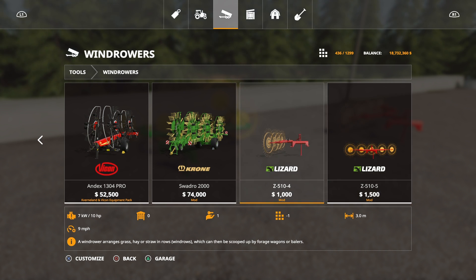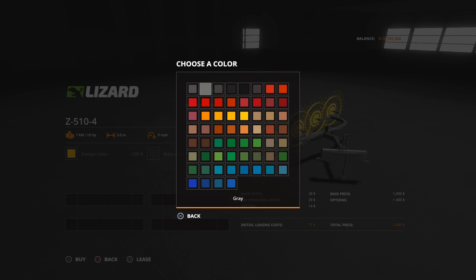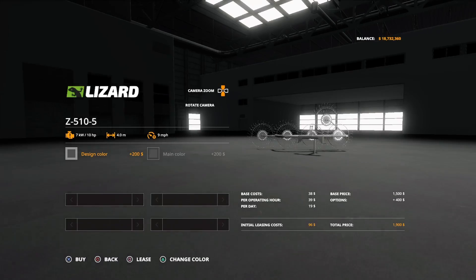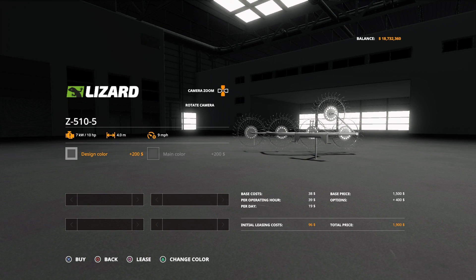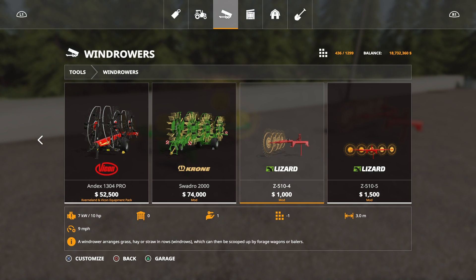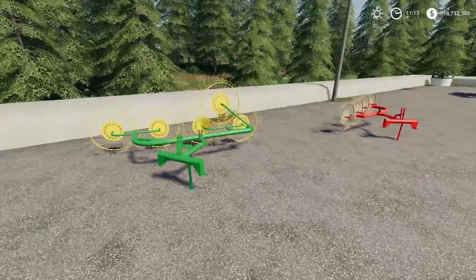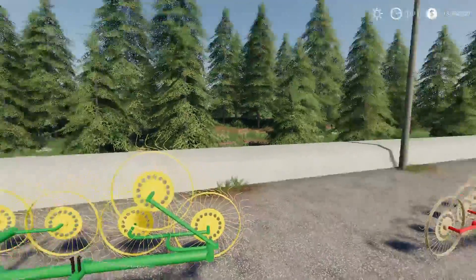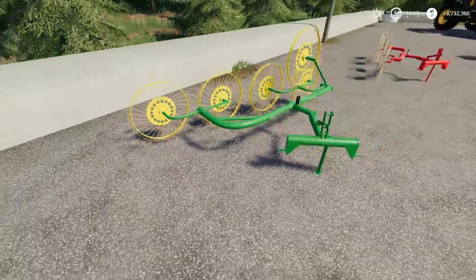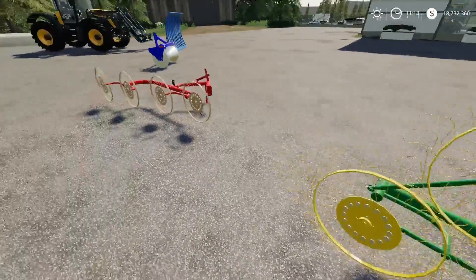Three slots each for the first one. We've got the option to change the design colour to anything on that palette, and the main colour to anything on that palette as well. The four-metre is exactly the same with those colour options. Prices aren't too much — £1,900 with colour changes, £1,000 base, and £400 for design changes each. They hook up and rake — they will row up whatever you want, whether it's grass, straw swaths, or hay. Nicely detailed with very fine detailing on the rake disc sections.